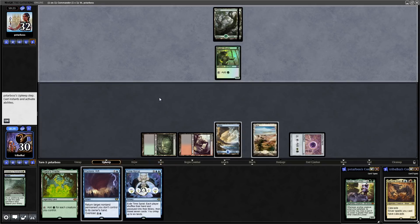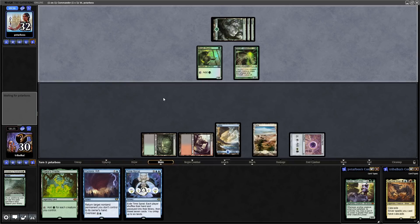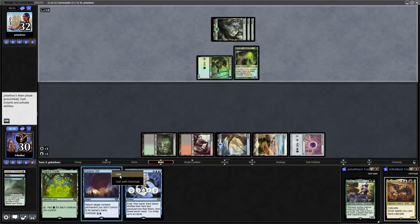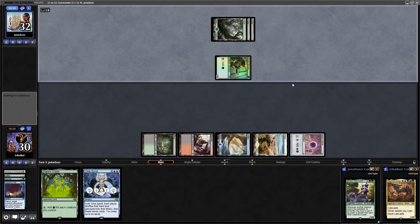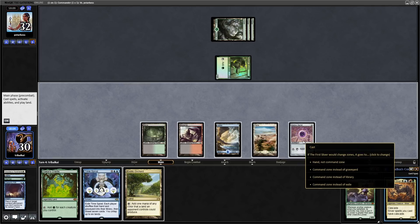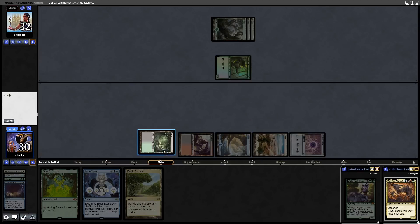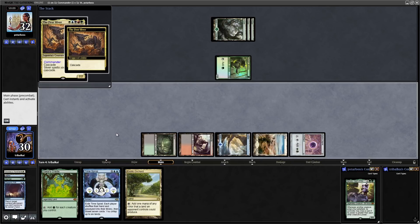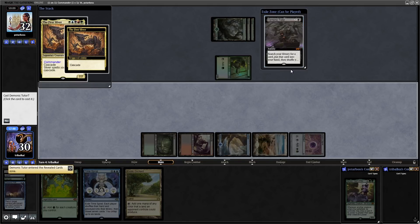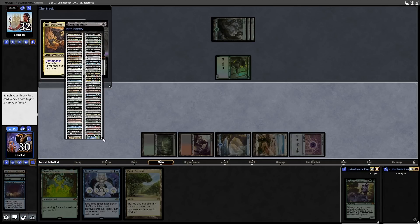Then we can go for Harrow now — doesn't really matter if we do it on our opponent's turn or not. We'll hold up a white and blue for Cyclonic Rift, probably not going to use it. There's an Omnath, and we say we just bounce the Omnath so they can't start storing mana. There's an Exotic Orchard that produces a land of any color an opponent controls — so green in this match. We need double blue to get into Time Spiral.